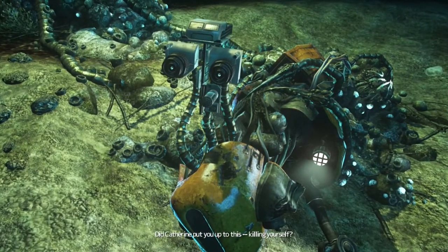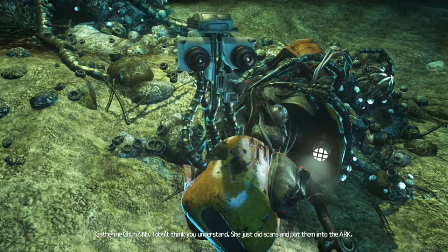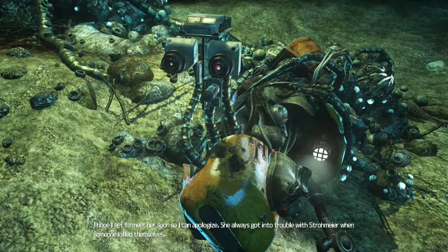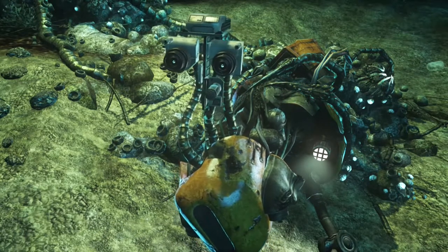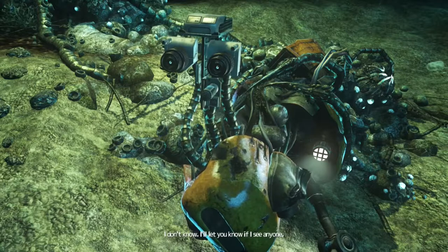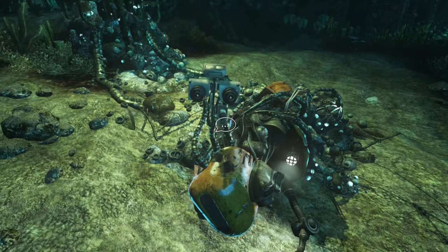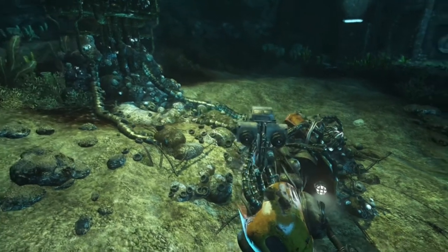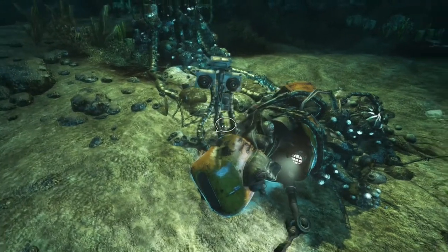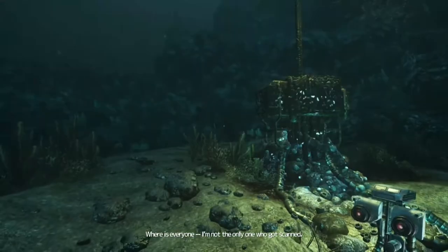Did Catherine put you up to this — killing yourself? Catherine Chun? No, I don't think you understand. She just did scans and put them into the Ark. I hope I get to meet her soon so I can apologize — she always got into trouble with Stramaya when someone killed themselves. I think she's okay with it. Where is everyone? I thought there would be like 40 or 50 people here. I don't know — I'll let you know if I see anything. So a couple of interesting things: Simon doesn't think Catherine would be bothered by people killing themselves to be on the Ark, and Robin mentions expecting 40 to 50 people, which is a significantly smaller number than I expected.